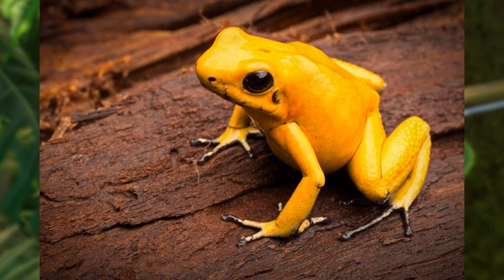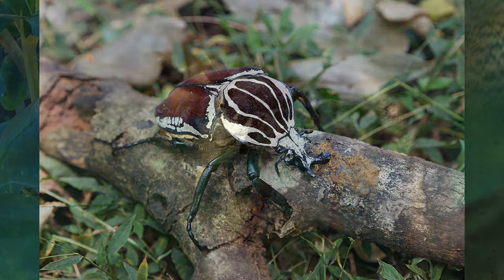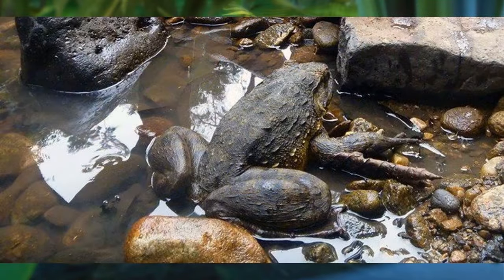The Golden Poison Frog. The Goliath Beetle could use the addition of the small hairs that beetles have under their shells. The Goliath Bird-Eater spider needs a lot more hairs and a few added details that would bring it closer to the real thing. The Goliath Frog could benefit from a few different skin textures that would bring it closer to the real animal.